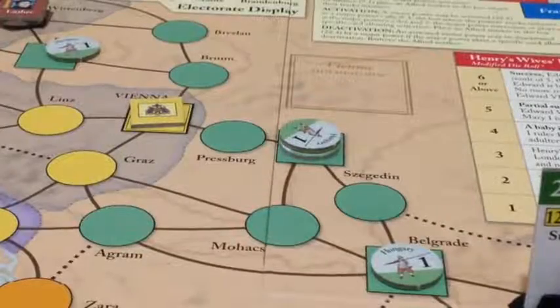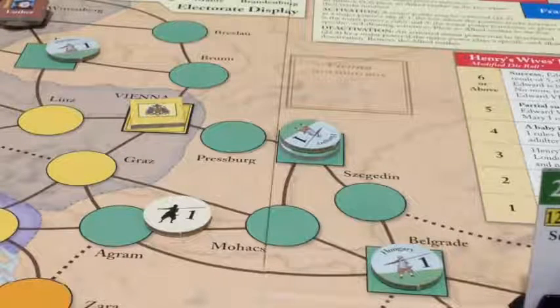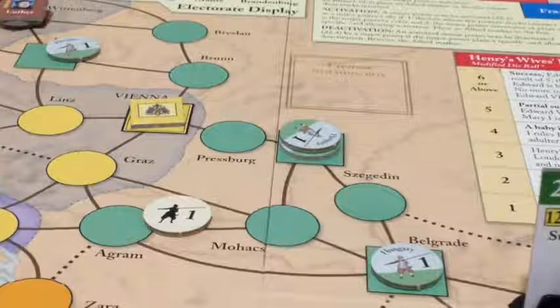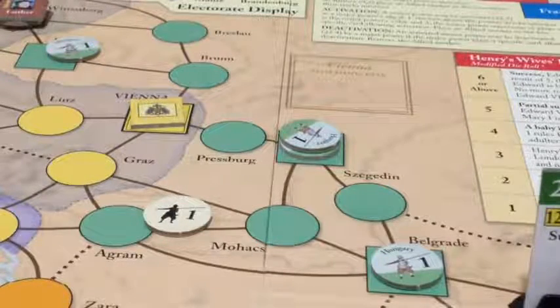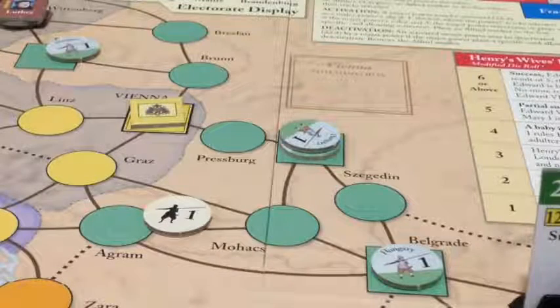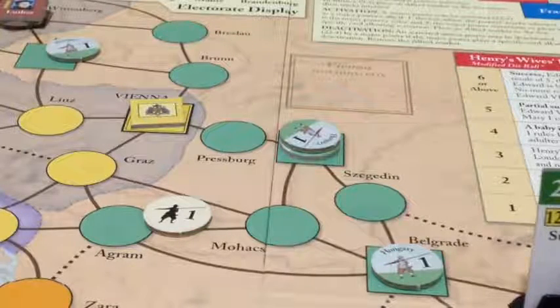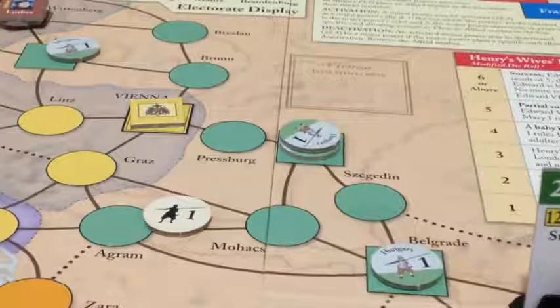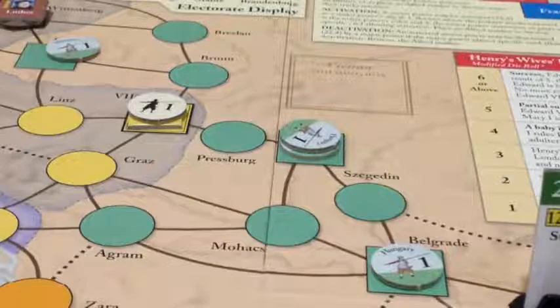The Habsburgs have one CP left. Usually with one CP left the best thing to do is raise a troop. Troops can be raised as regular forces or flipped to their black silhouette side as mercenaries. It costs two CP to raise a regular troop and one CP to raise a mercenary. In battle they have the same effect — each troop is one die in battle — but some cards can eliminate mercenaries. The Habsburgs raise a mercenary for Vienna.